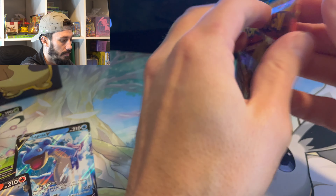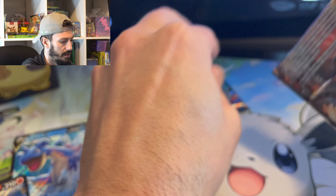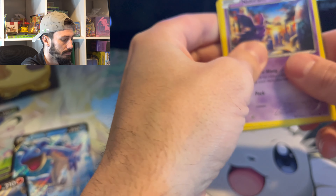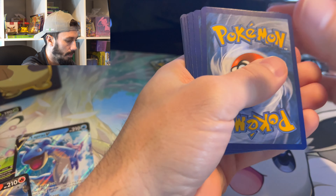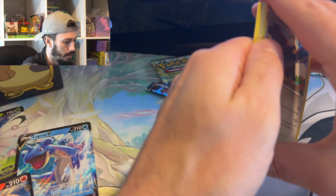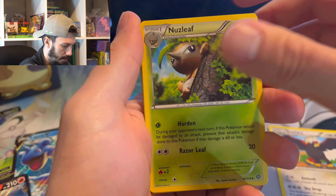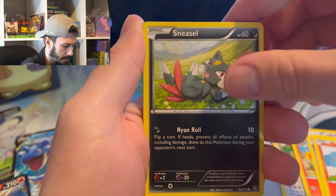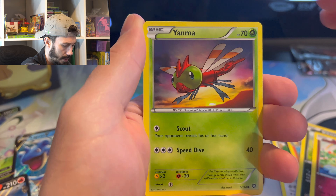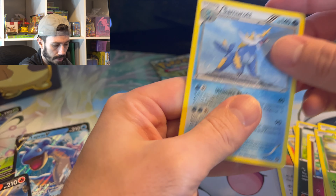All right, we got the final two packs till we jump into Crown Zenith. I think it's just three cards — yeah, I think it's three. Braviary, Nuzleaf, Rapidash, Ninetales, Litleo, Sneasel, Mareanie, Yamask, Seedot — Samurai — non-holo.